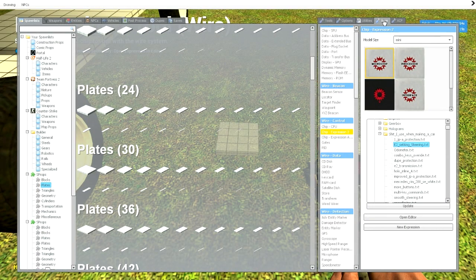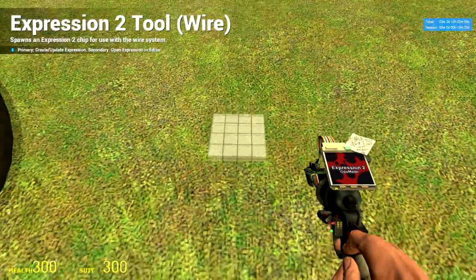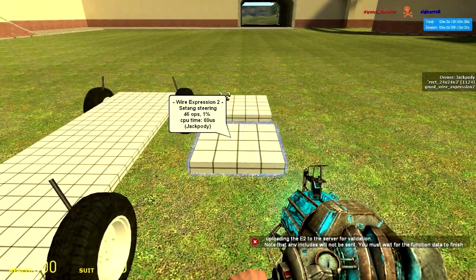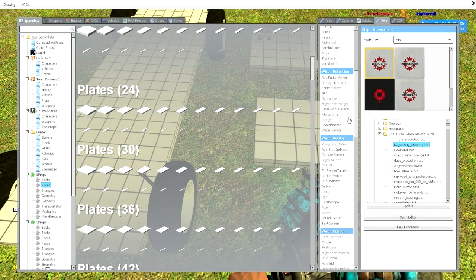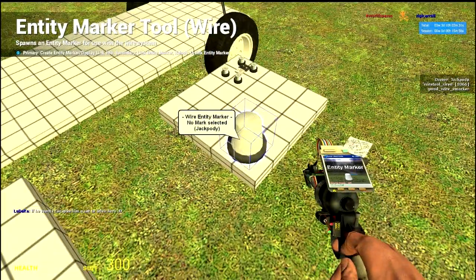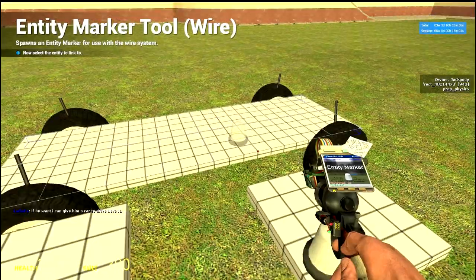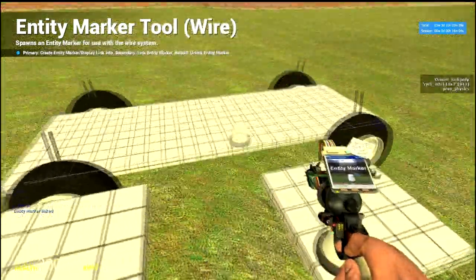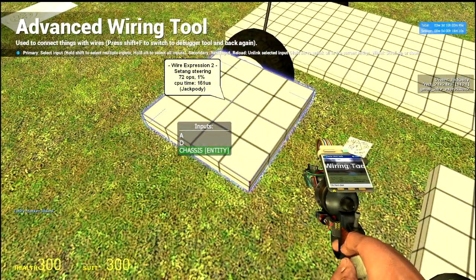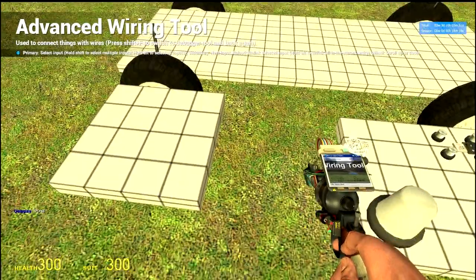Go into the spawn menu and find wire, then find Expression 2 and find the E2 steering that is inside the description of this YouTube video. Press it on the ground and place it up in the air. In the wire menu find the tool called Entity Marker, just place it on this prop. Right click with Entity Marker on this, then on the base plate — this links the wire entity marker to your base plate. Go back into the wire menu and find wire advanced, press chassis entity to this entity so the Expression 2 knows where the chassis entity is.